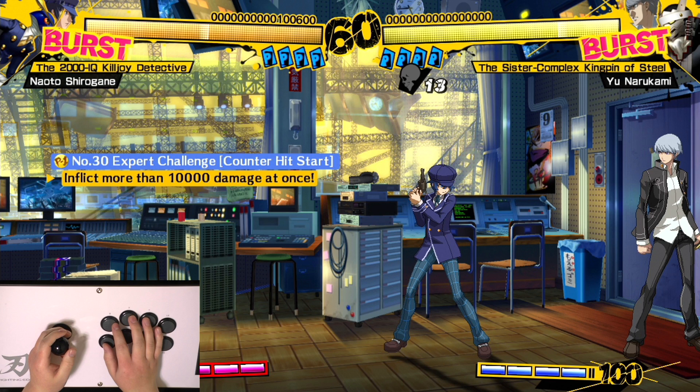This was with Naoto, and basically she has to inflict more than 10,000 damage in a single combo. The cool part is there are actually many ways to do this one. I found a really cool combo that a bunch of people have been using, and it involves a loop, and it's actually something that's used in really high-end play. It's practical, so it's pretty sweet to do.